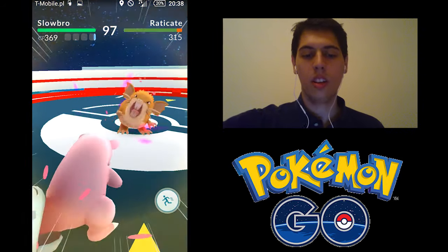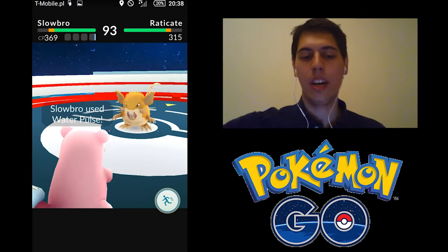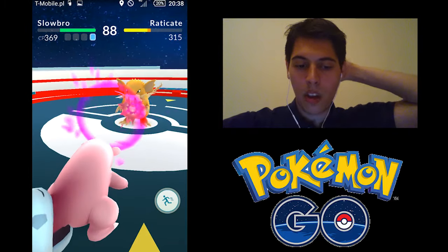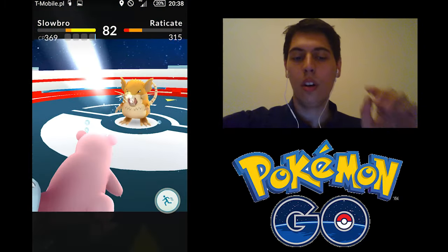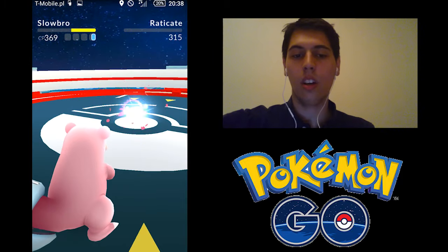You're going to want to go up and usually just tap the other guy and you'll hit him — that's how to try to win. But if you notice under the health bar, under the green HP bar, you've got these little blue bars. When one of those fills up, you can use your special move by just holding the screen and it'll launch it.